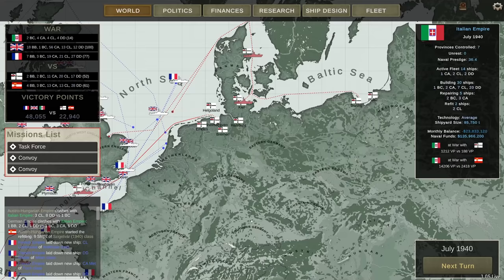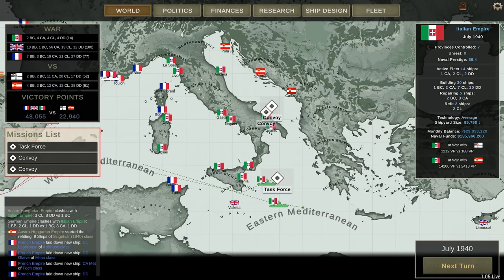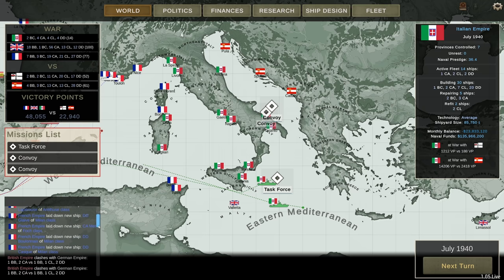And I still lose ships — fuck you. Oh well. I suppose that will do for this episode. I still got plenty more to come. But that's going to happen in the next episode. Also, look at the Brits — they've decided to expand their fleet a bit: 18 battleships, one battlecruiser, 56 heavy cruisers, 13 CLs, and 12 DDs. Yes, of course.